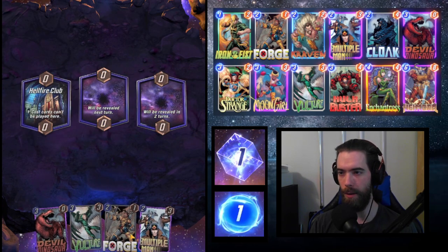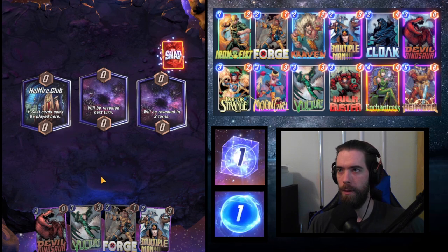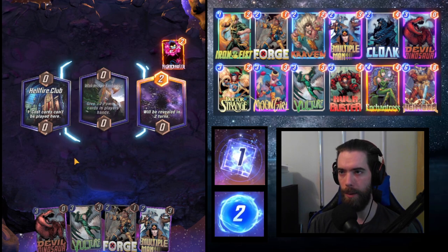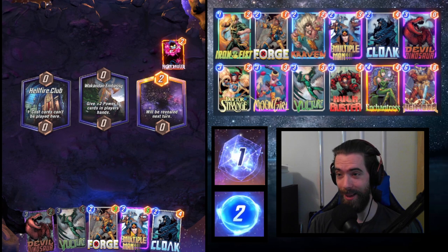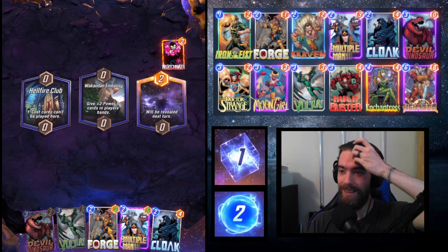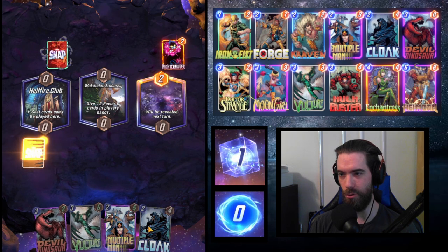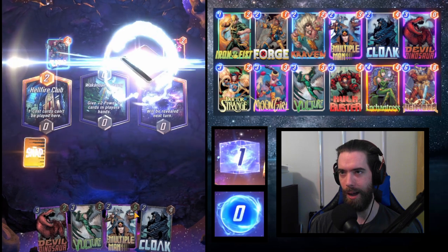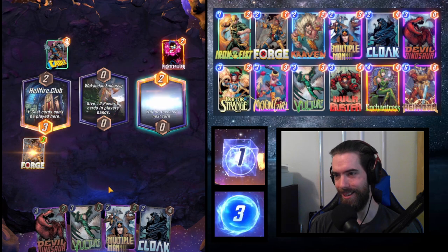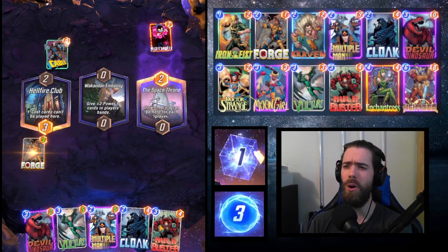We see Forge, Multiple Man, and Vulture — excellent early draws. Hellfire Club location revealed; that should be fine, it won't cramp our style too much since we don't have pivotal one-drops. Wakandan Embassy giving a pass — is this the best setup possible? We play Forge first, of course, and especially drawing Cloak means we can buff Multiple Man to a 5-strength and then move him to make him a 7 next turn. Space Throne location revealed — only one card can be played here. And there's the Hulkbuster too. It's so juicy.